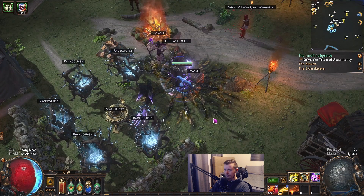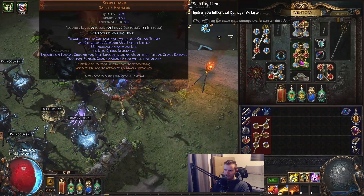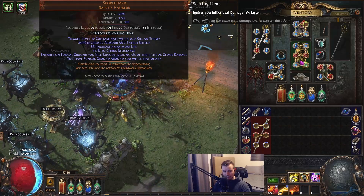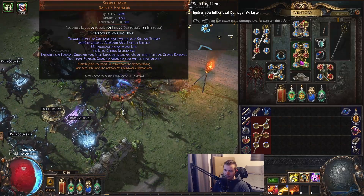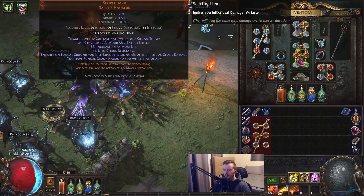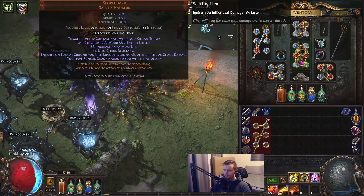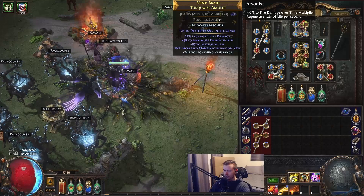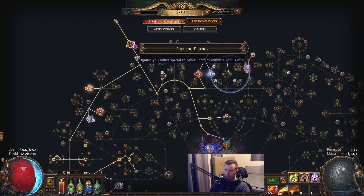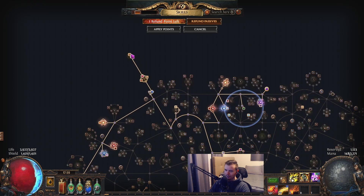I am using a Spore Guard, which got a lot of questions, but honestly it gives me an extra anoint. They were pretty cheap — I bought this for 20 chaos, socketed and linked it myself, got pretty lucky with that. You're more than fine on a five-link. So I anointed Searing Heat on here, and anointed Arsonist because I used to be pathing down there but needed to save points for a cluster. Now we are in a Fan the Flames cluster.